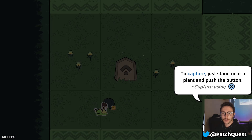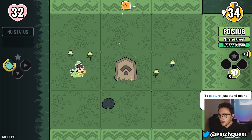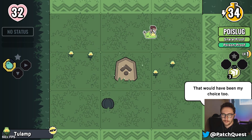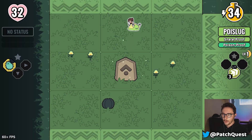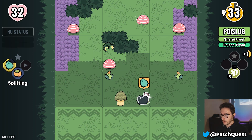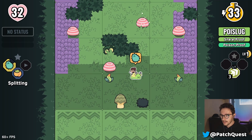To capture a plant, just stand near it and push the button — capture with X if you're using a gamepad. We grabbed a Two Lamp! Every time you press Start or Escape you get your map. We're in the jungle zone right now — I think we'll go up.